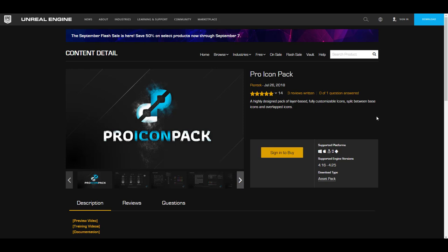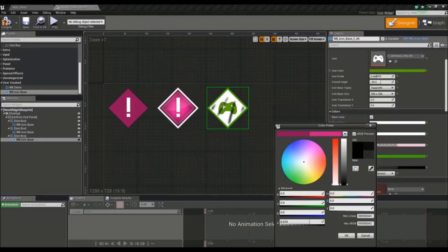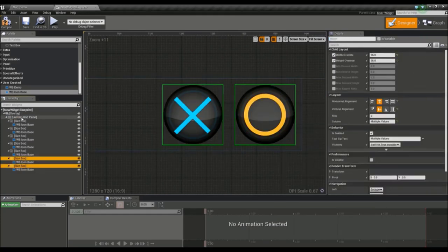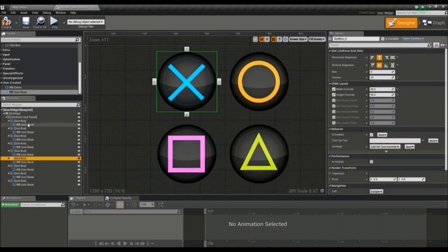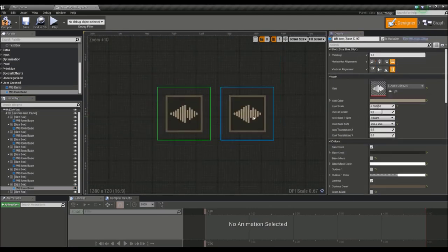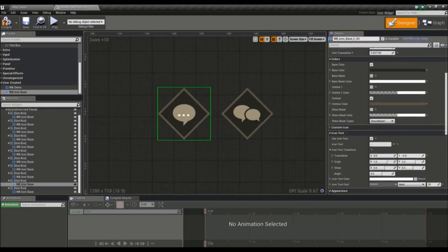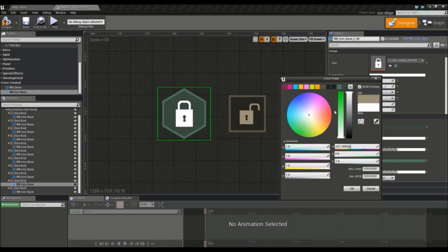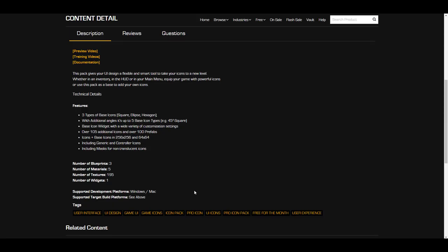Speaking of interesting things, we have Pro Icons from Piontech. This icon pack is layer-based and you can tweak it as much as you want for UI elements or heads-up display elements. It comes with about 195 different textures, and you get access to three types of icons: square, ellipse, and hexagon. There are also over 105 additional icons and about 100 different prefabs that you can mix, match, and combine for some pretty cool results.